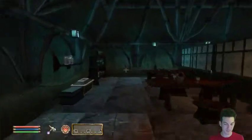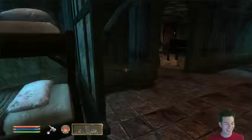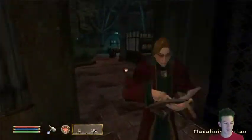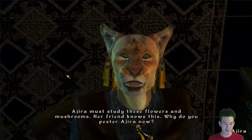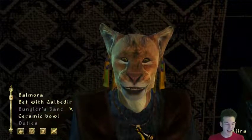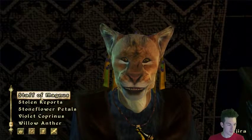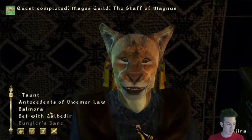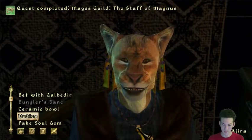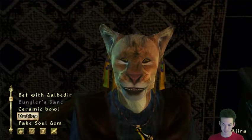Where's the Khajiit lady? There she is, she's studying. Staff of Magnus - Ajira knows you've found the Staff of Magnus, now Ajira might tell her other secret. Ajira also knows about the Warlock Ring - Mehra Milo says the Warlock Ring, she tells you because she does not like her. She's in a cave west of Balmora.